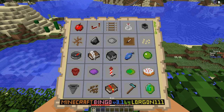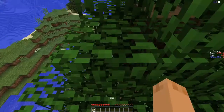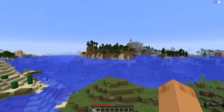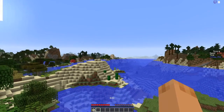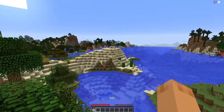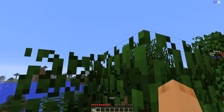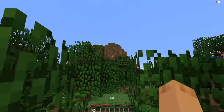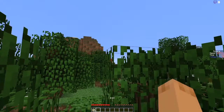Our second seed is 67011, and this one starts us off on an oak tree. To the south we have a lovely spruce forest and a jungle temple. There is a desert here and a desert over there. There is a village on the other side of this tree, looks like a hill, and there is some forest over there.